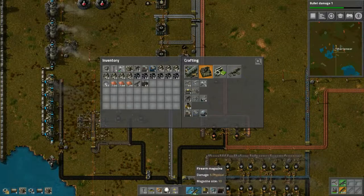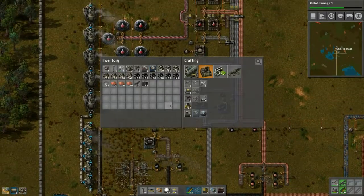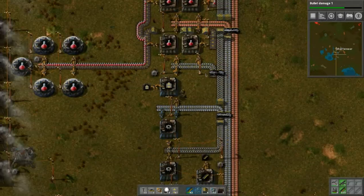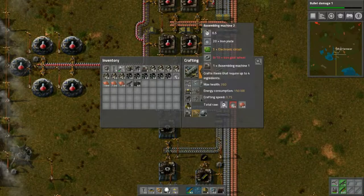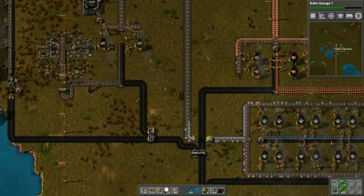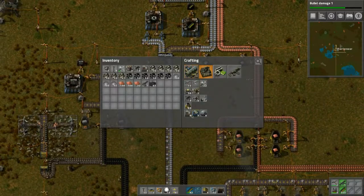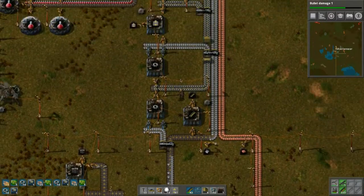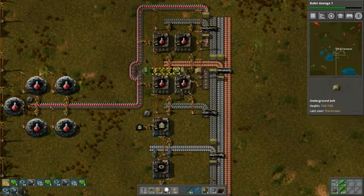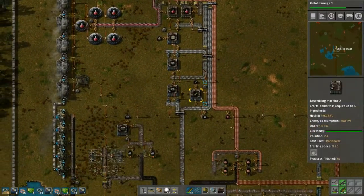64 more magazines — okay. With the faster crafter they should be made quicker. We have this assembling machine here — we can exchange that one. We still need more iron, so let's snag it from the line. We'll turn these all into blue assembling machines and then we'll have quicker assembly. We're going to make piercing rounds once we can, because that's the better version.